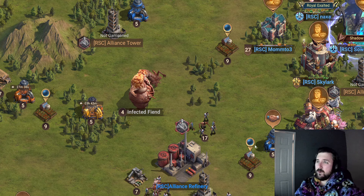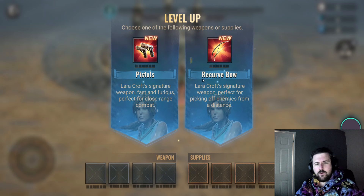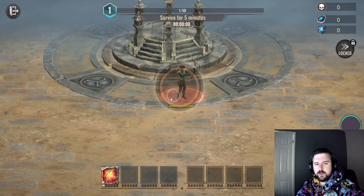You guys have probably already done a couple of these, but yeah - you are now Lara Croft and you pick if you want to have the pistol or bow. I've done the pistol, so let's try the bow this time.